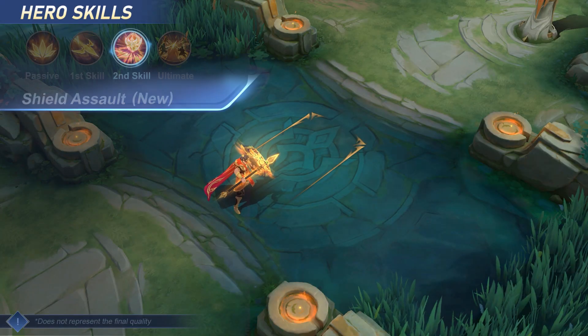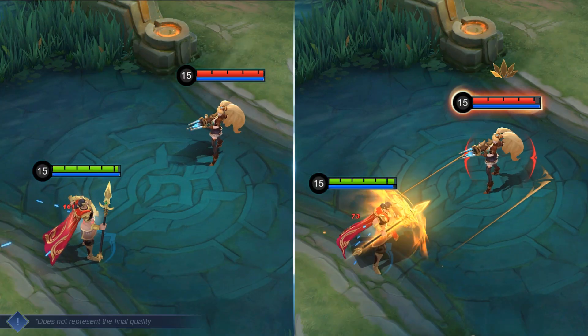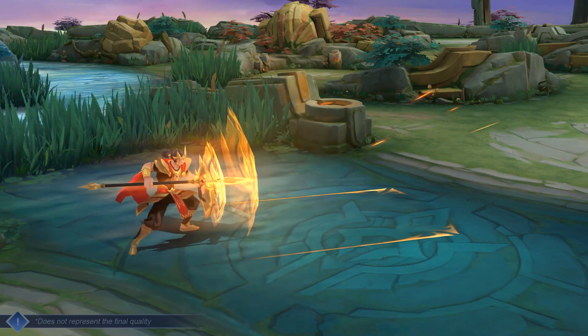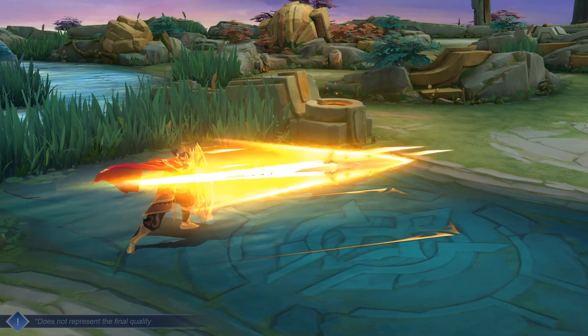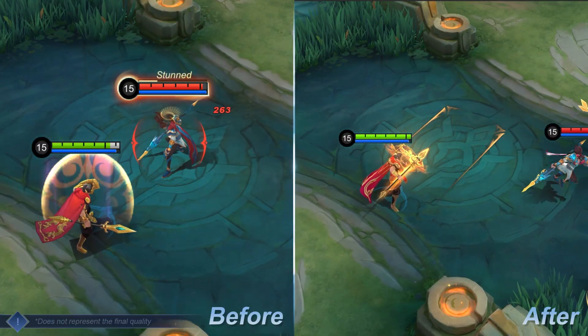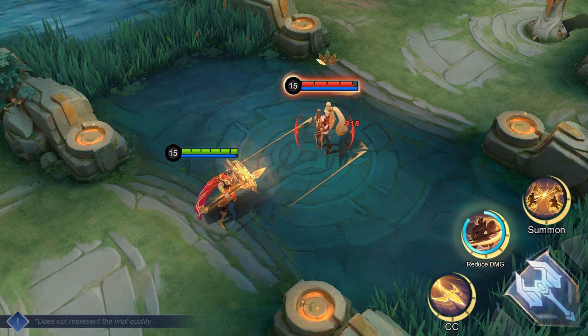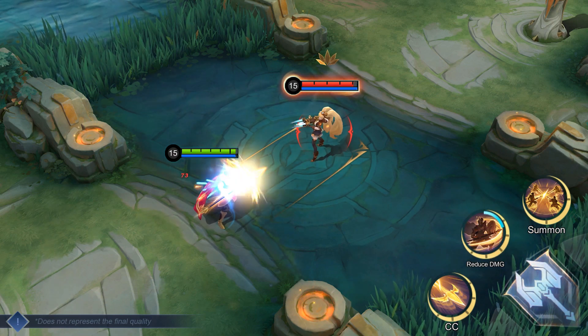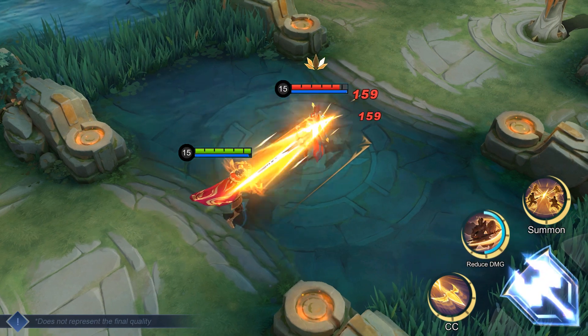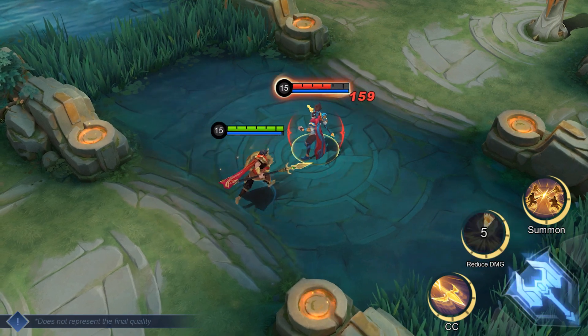Second Skill — Shield Assault. The new Shield Assault provides Minsithar with enhanced damage and damage reduction. Shield Assault deals damage to enemies in an area and slows them. It no longer shields Minsithar or stuns an enemy, but will instead put Minsithar in the Phalanx state, reducing damage taken from the front and enhancing his basic attacks into rapid strikes that deal AoE damage.